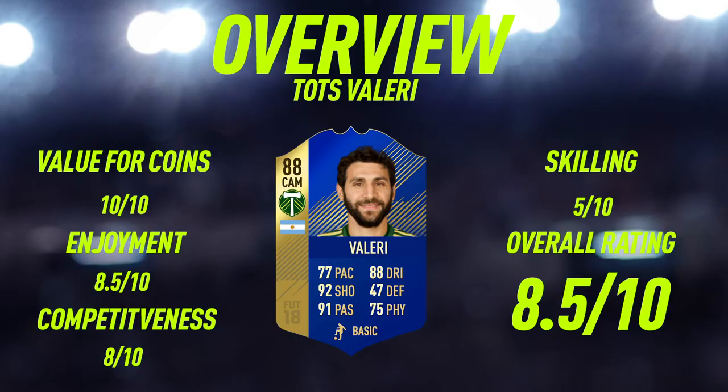Moving into the overview for Team of the Season Valeri: for value of coins I'm giving him a 10 out of 10, mainly because this card is free — just unlock him via the weekly objectives. Enjoyment-wise, 8.5 out of 10 — one of the highest enjoyment ratings I've ever given a 3-star skiller, mainly because his long shots are so good and it's just fun to score from anywhere on the pitch. Competitiveness-wise, 8 out of 10 — passing, dribbling, and shooting are all good, physical isn't too bad at 75, though stamina and the 3-star combo may limit him; he'd be really good as a super sub. Scaling-wise, 5 out of 10 — the 3-star skill moves limit what I can do with him.